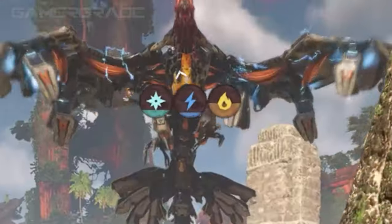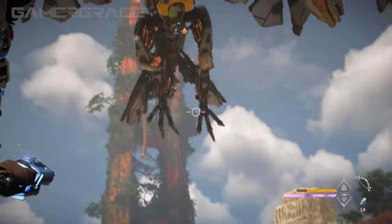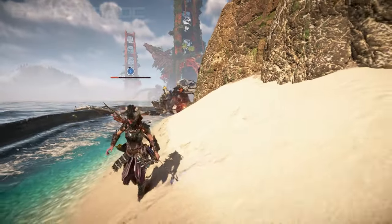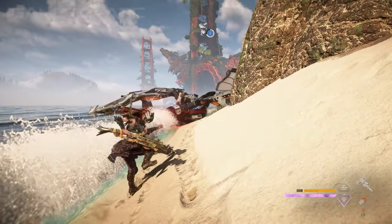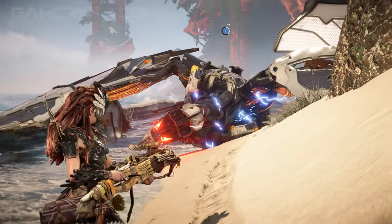Though you can have up to three different elemental states building up simultaneously, only one elemental state can be in effect at any one time. The most recent element to reach its elemental limit will immediately replace any previously active state. Once the elemental limit has been triggered and the white circle timer has begun, any additional damage from the same element type will not provide any additional effects, nor cause the active state to decay any slower.